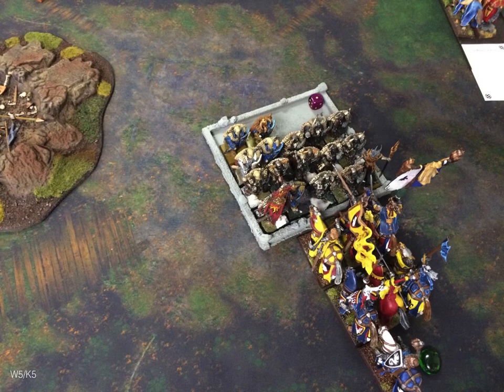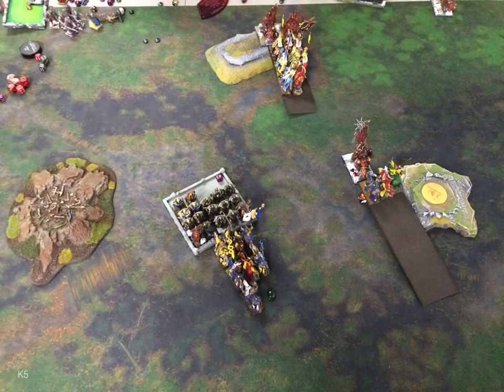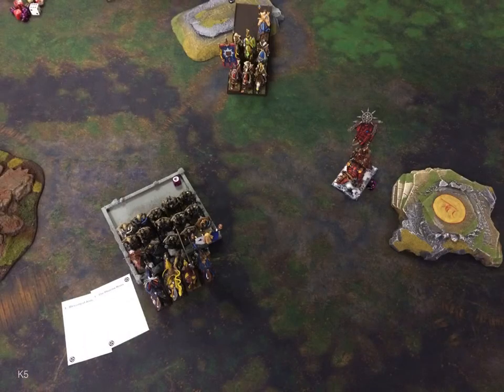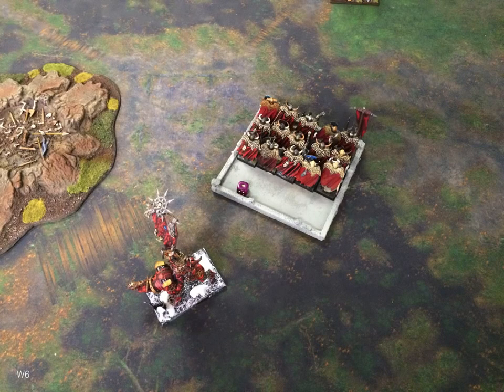My BSB is great when he charges in, but otherwise he's not really that strong. Meanwhile his BSB is just eating away at my unit — I think I've done two wounds to him but he's doing a lot more to me. I'm Steadfast one last time and stick. We go to Kingdom of Equitain turn five. Grail Knights charge the Crusher Knights again. Everything else is already locked in combat. His BSB eats the rest of my Knight unit. My Grail Knights easily beat the Crusher unit — I think they fled off the board — and I reformed.